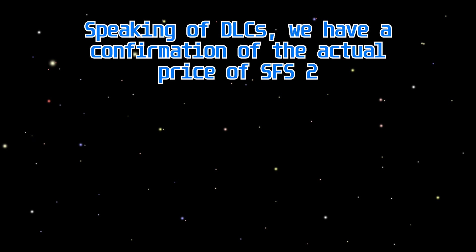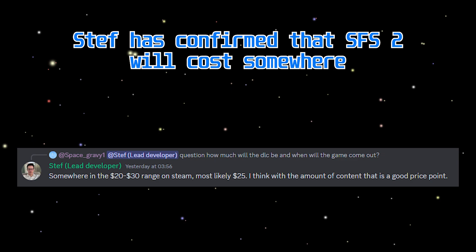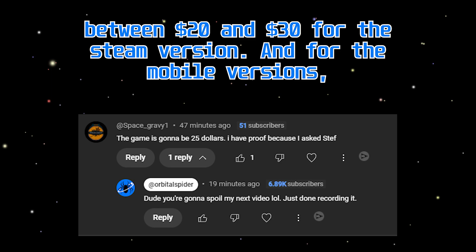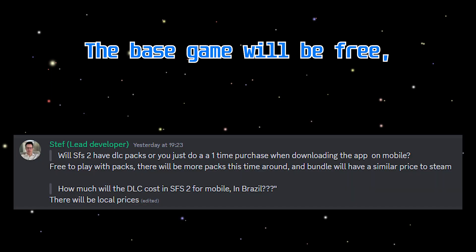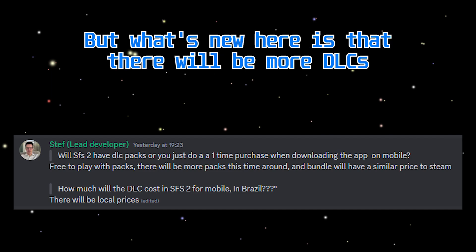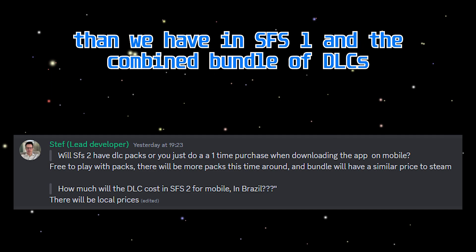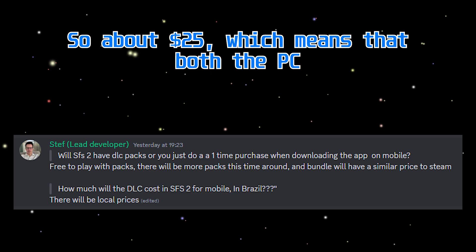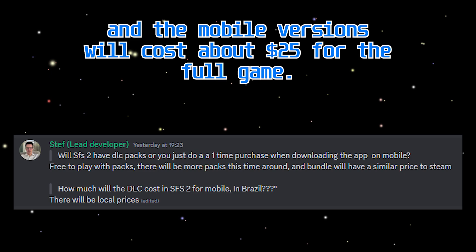Speaking of DLCs, we have a confirmation of the actual price of SFS 2. Steph has confirmed that SFS 2 will cost somewhere between $20 and $30 for the Steam version. For the mobile versions, the base game will be free but there will be paid DLCs. There will be more DLCs than we have in SFS 1, and the combined bundle of DLCs for the mobile version will cost similar to the Steam version — so about $25. Both the PC and mobile versions will cost about $25 for the full game.